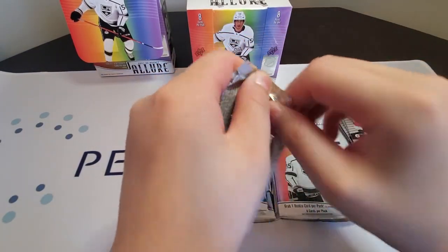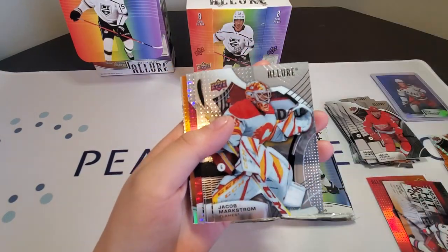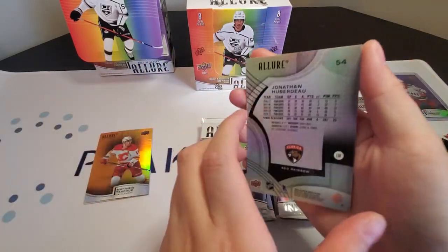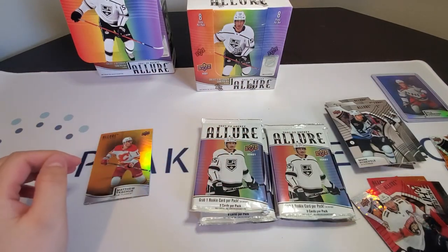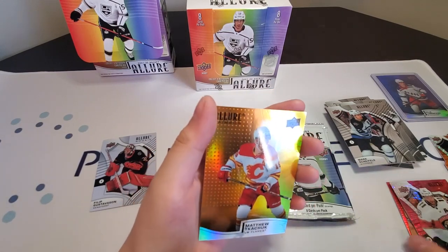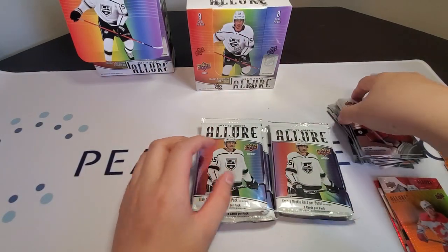Pack three: Jacob Verano, Alexander Ovechkin, Jacob Markstrom, Brayden Point, Mark Schifley. Jonathan Huberdeau — red rainbow, this is what the red rainbow looks like in Allure this year. Matthew Tkachuk and Philip Gustavsson for the rainbow set as well. And wow — that's our auto right there, a red rainbow auto of Josh Morrissey. Not a bad player, he's doing pretty well. Josh Morrissey red rainbow auto, not numbered unfortunately, but we still have one more box.